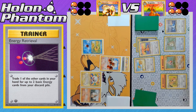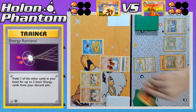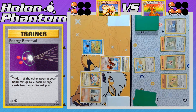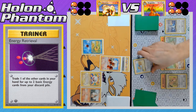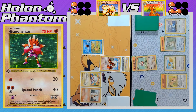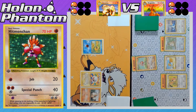The Dragonite player discards a Dragonite with Energy Retrieval to get back two energies — they have Dragonite in hand but no Dragonair. An energy comes down to the benched Kangaskhan, Doduo retreats to promote Hitmonchan, and the Jab attack takes the KO against Arcanine. Both sides are tied again — this time at two prizes remaining apiece.